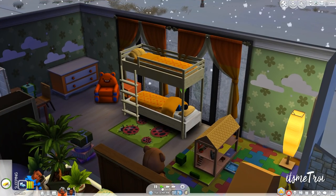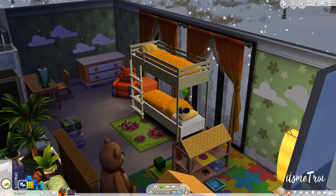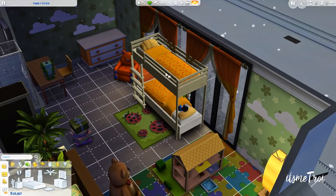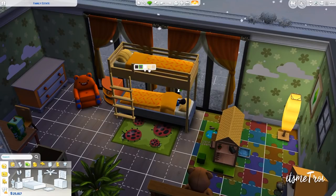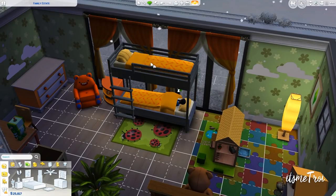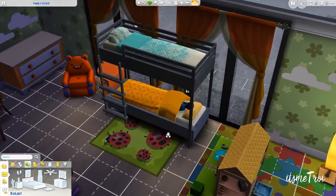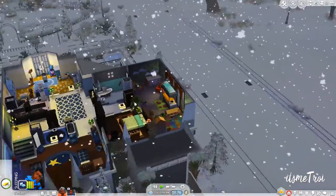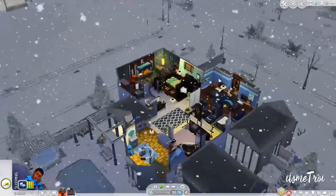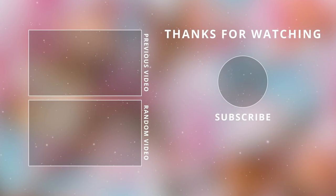This mod does work for kids — go download it right now, especially if you've been wanting bunk beds for your kids. They're not too shabby and they come in some nice colors. There were some added swatches like a nice blue. That is the end of this video — I hope you guys enjoyed it, don't forget to like and subscribe, and I will see y'all next time, bye!